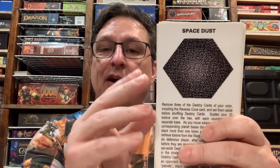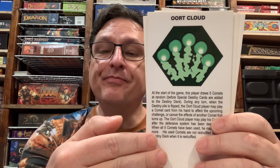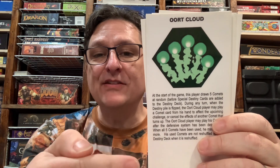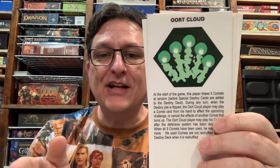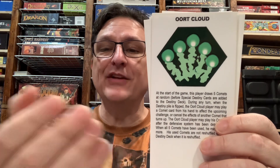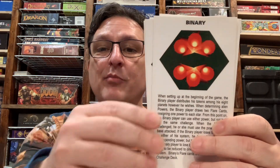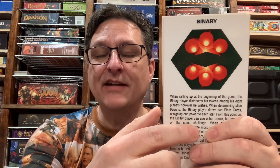Space dust — you didn't have any planets, just all your ships out there, with special rules for how that worked. The Oort Cloud made use of the comets, which were part of the destiny deck in the Mayfair edition — kind of in between special destiny and hazards, events that you could play. With the Oort Cloud player you had a bunch that you could play individually. Binary — you basically had two aliens, and the one you would use depends on which one is being attacked, and as offense you had the option of using it.